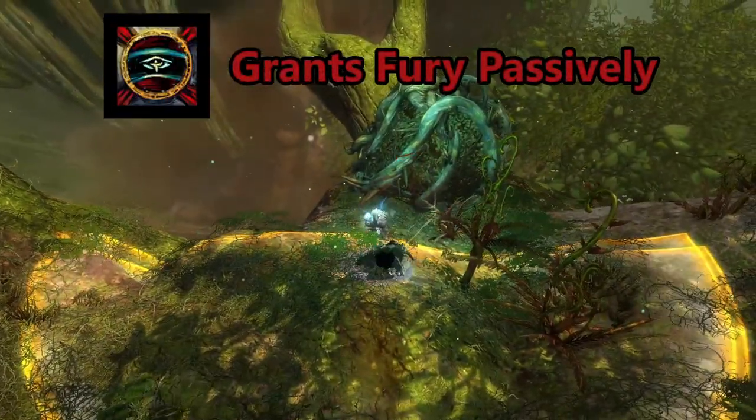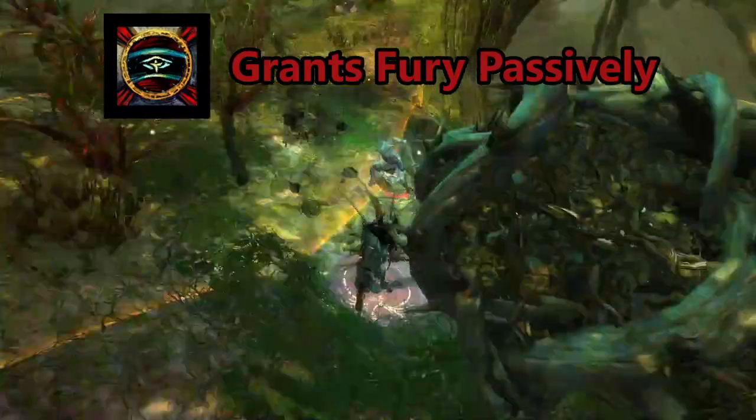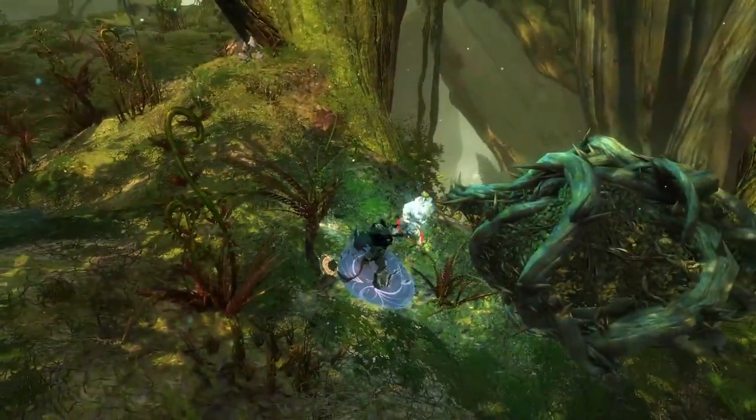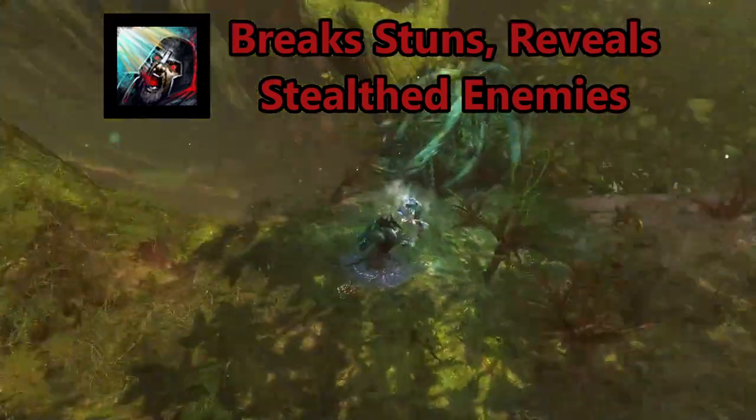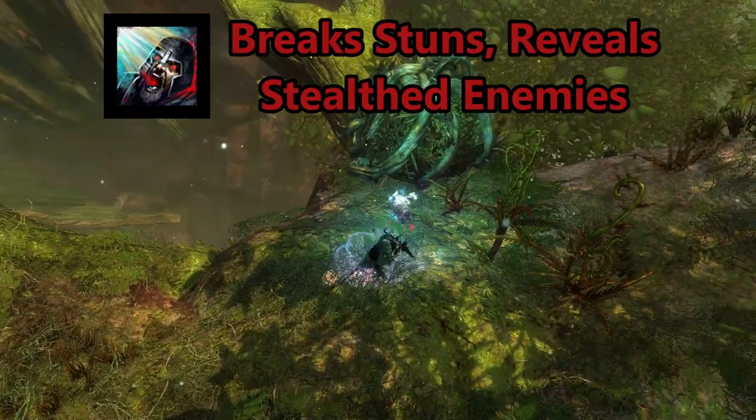The Facet of Darkness, when upkept, grants fury to the Herald and nearby allies every few seconds, but when activated, it breaks stuns, reveals nearby stealthed enemies, and inflicts vulnerability, while also putting the facet on cooldown.